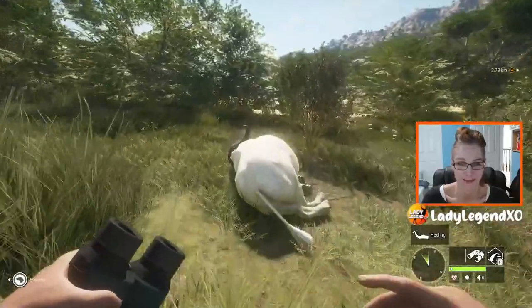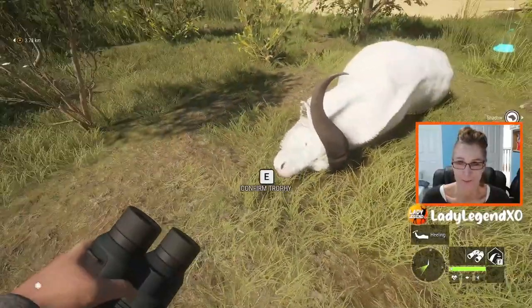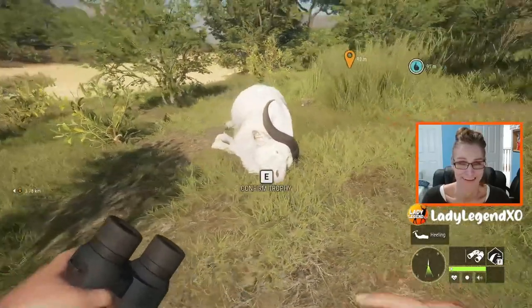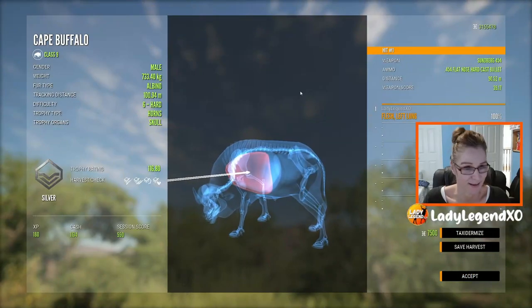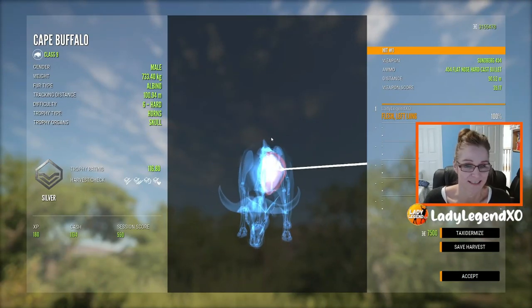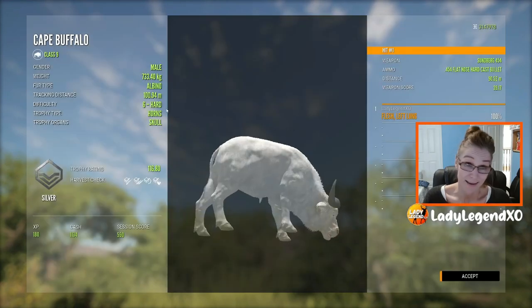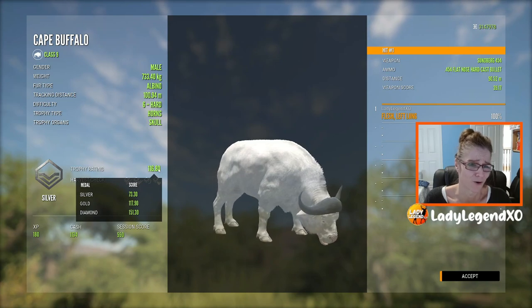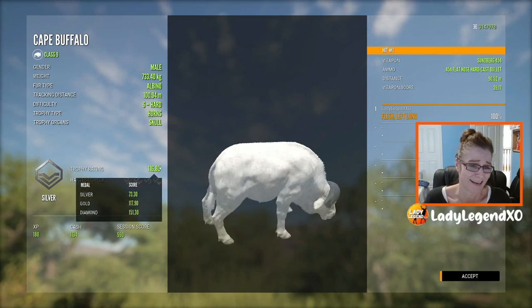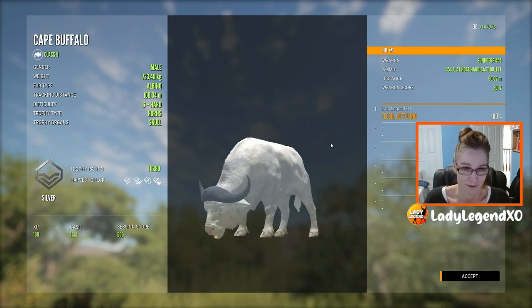Look what we just found — look at this bad boy. Oh, he's beautiful. He is stunning. I did get a good shot. He is not a gold, sadly, but that is still a very sweet find. We will take it — it took him a minute to drop. He's one point under gold. That's not nice. Well, that's all right — he is a sweet trophy nonetheless. Isn't he pretty?